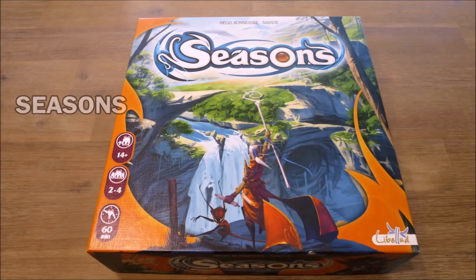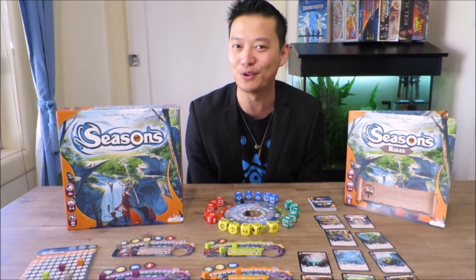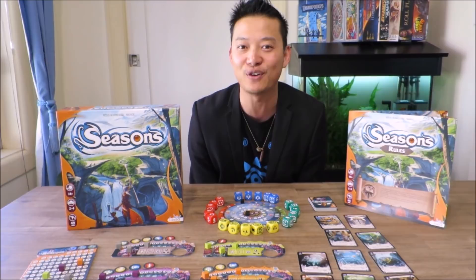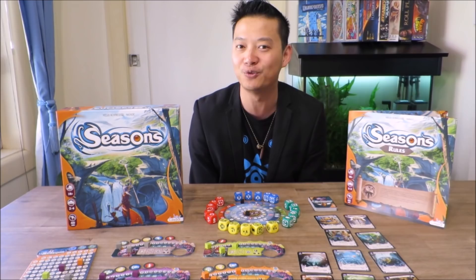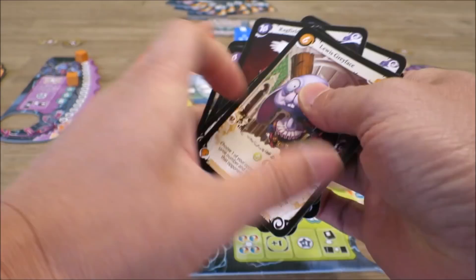Seasons is a tactical dice and card game where players take on the role of wizards as they compete in the Tournament of the Twelve Seasons, held by some of the greatest sorcerers of the kingdom in the heart of Argos Forest, as players try and vie for the title of the new Archmage of Zidid. The game begins with a draft known as the Prelude Phase, where players draft nine power cards by selecting one and passing the hand of cards along.